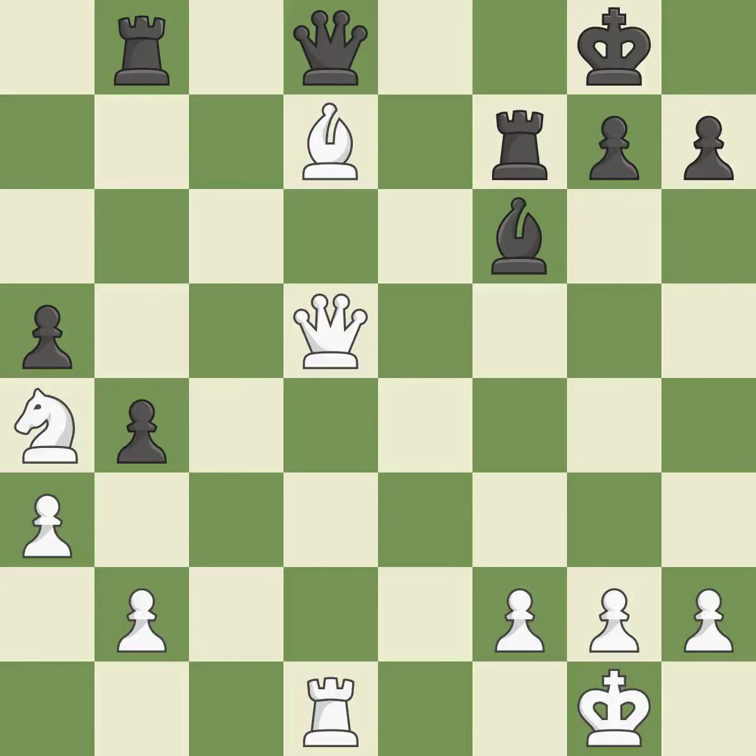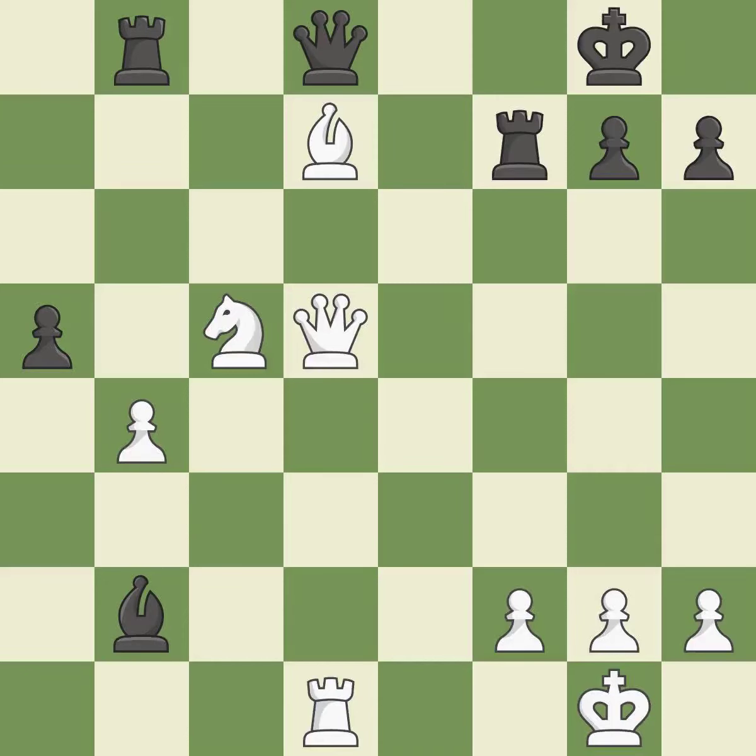This activates a rook by developing it off of its starting square. This threatens to win a bishop — it is best. This mobilizes the knight, allowing it to control more of the board. This stops the opponent from being able to win a bishop — it is good. It is a fair deal after all captures. This is the only move that works — it is a great move. This causes material loss; it is incorrect. This wins material. This threatens to reveal an attack on a queen — it is best.